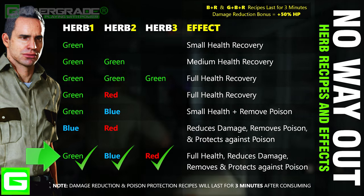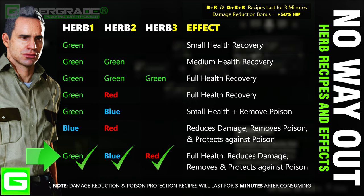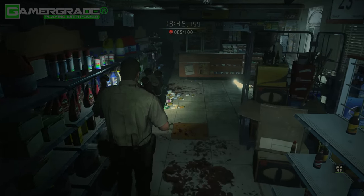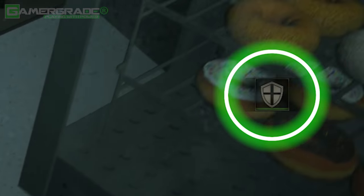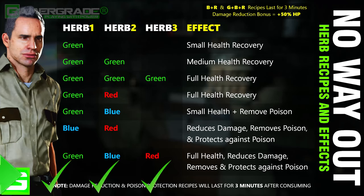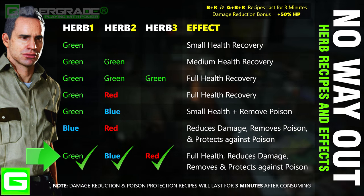The damage reduction comes in the form of an additional 50 HP, and the poison resistance is unlimited for the whole three minutes. This three minute timer is represented by a green shield icon displayed at the lower right of the screen, which slowly empties of color as the timer depletes. You are given the first GBR mix at the start of the mission, and given the opportunity to create a second GBR mix at the start of wave three, so make sure to do this when the time comes.